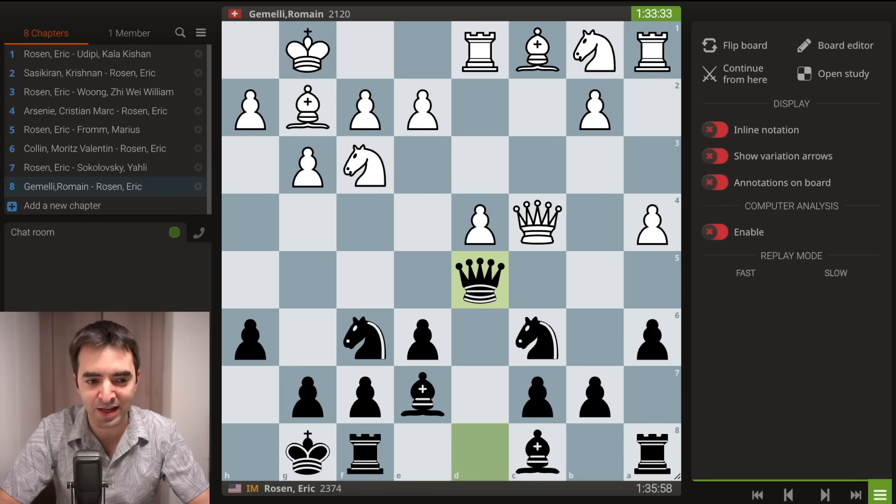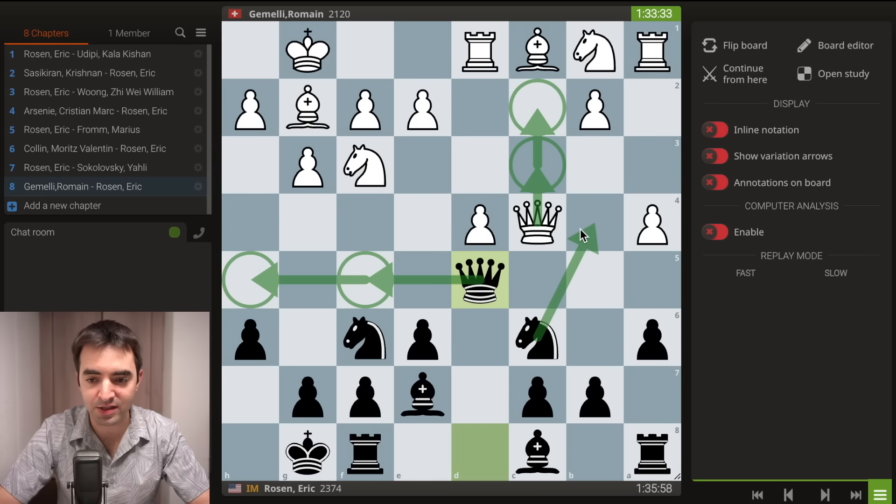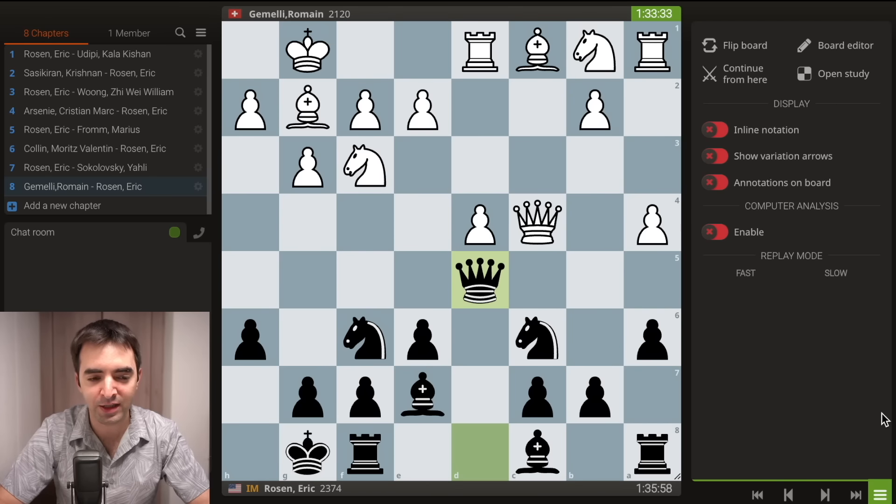Now I no longer have the b5 move, because then I would just hang a knight. But I do have the move queen to d5. This was pretty much the extent of my preparation. Basically, black is offering the queen trade. What I had prepared for Sashikiran was the queen retreating either to c3 or c2, and then generally black can reroute the queen to f5 or h5, eventually play knight to b4, rook d8, and it would be an interesting middle game.